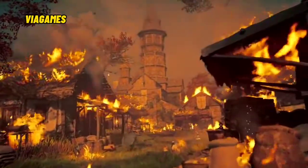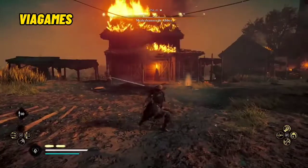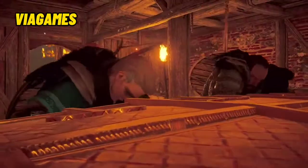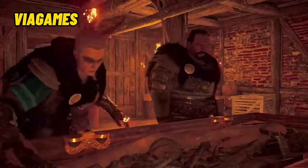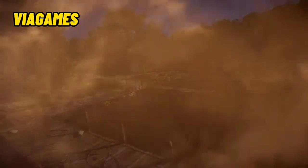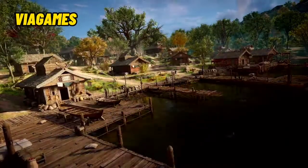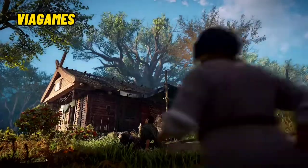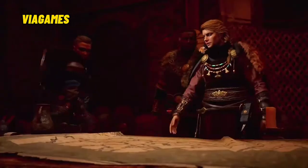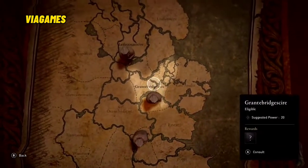Your crew will assist you in all your raids, fighting enemies, battering down doors, and stealing cargo too heavy for one set of arms. Whatever riches and resources you pillage may be used to develop your settlement, giving you access to useful services, better tools, and new settlers. At the heart of your settlement is the Alliance map, which will serve as a record of the allies you have made and a guide for future opportunities.